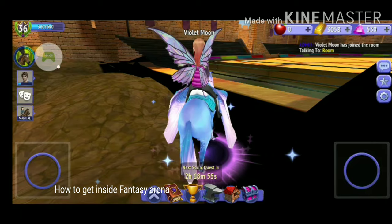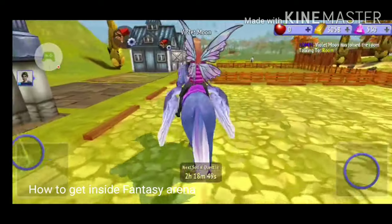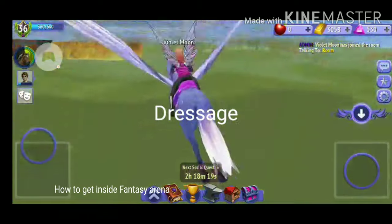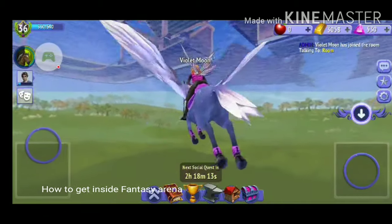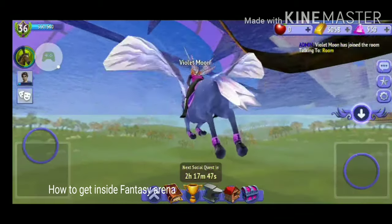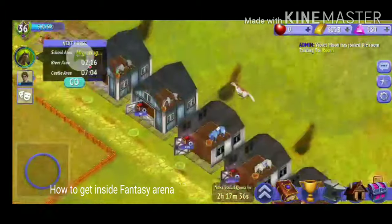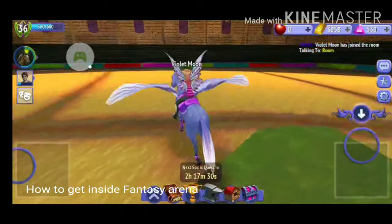The next glitch is how to get inside of the fantasy arena. You are going to need a Pegasus for this glitch — I'm going to be using Galaxy. Basically you're just going to go underground and make your way under the fantasy arena. Once you get to the fantasy arena you'll either get a border or you'll be able to go through. If you get a border you just need to go further under. Then tap the horse here to see horses, tap it again, and now you'll be popped up there. Then just go up and land — and now you're inside the fantasy arena. Pretty cool! You can't get out though.